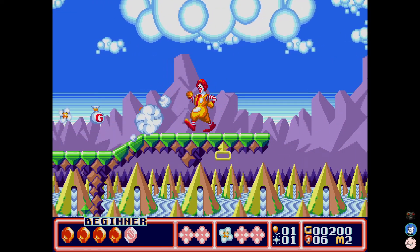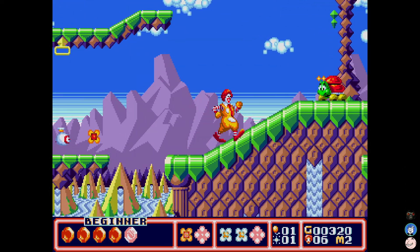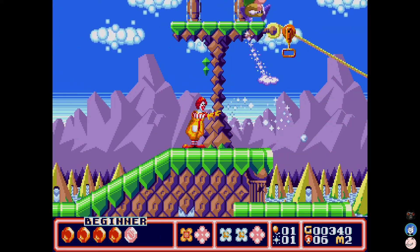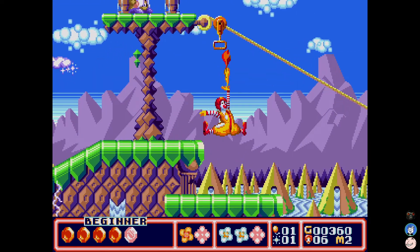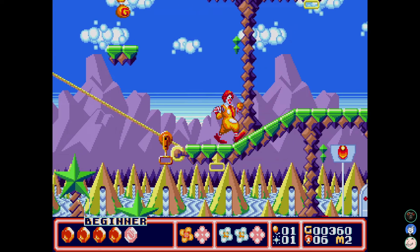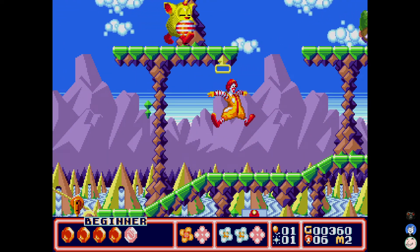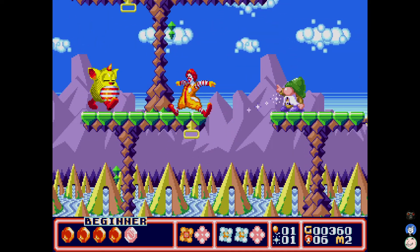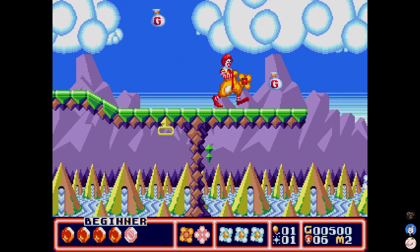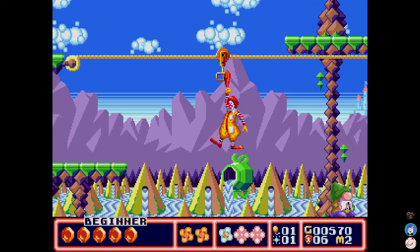So Ronald McDonald's moveset is: he can jump, he can shoot some magic powder out, and then he has a scarf that can grab onto objects above him. That's Ronald McDonald — it's like when clowns pull out the trail of scarves. That's what that's supposed to be. But it's strange, because that's not something you ever see with Ronald McDonald. It's kind of like a more generic clown.